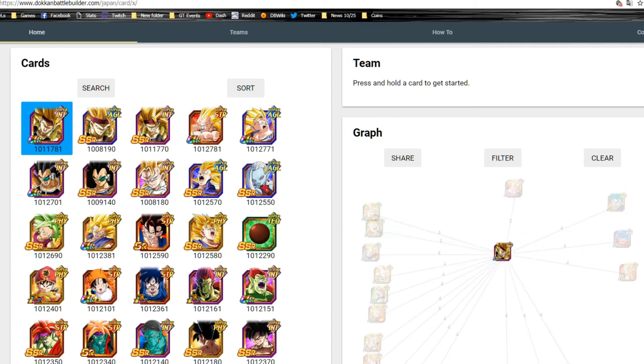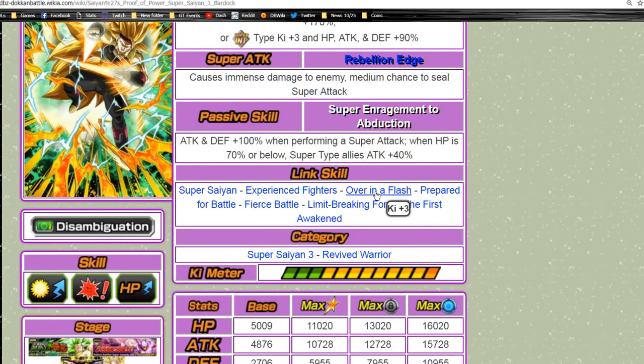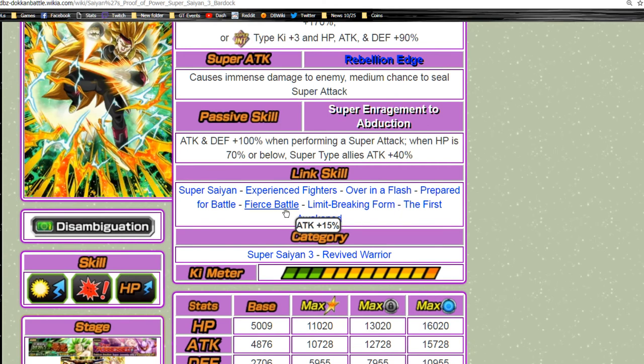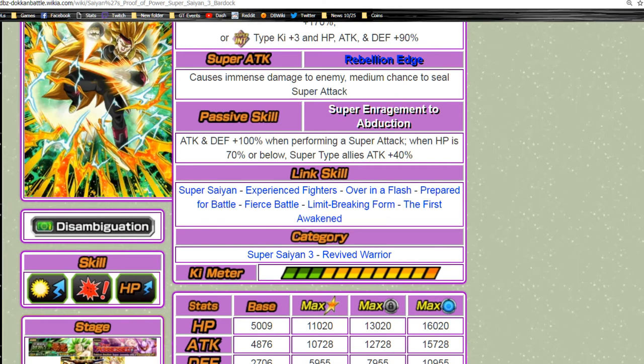On the left-hand side, he shares four Link skills with every single one of the Super Saiyans. In terms of Link skills, the most common ones are going to be Over in a Flash, Fierce Battle, Limit Breaking Form — and Super Saiyan, obviously. Those are really the four that most of these guys are going to have.